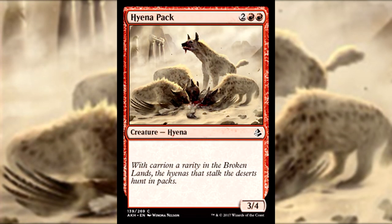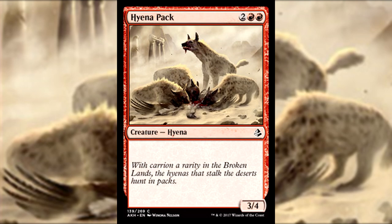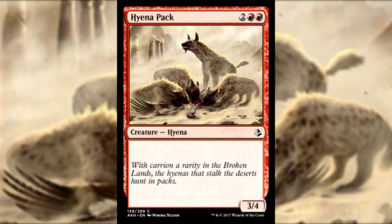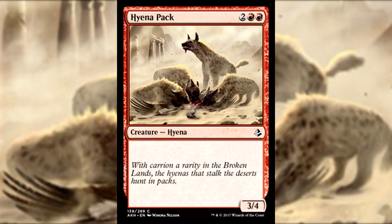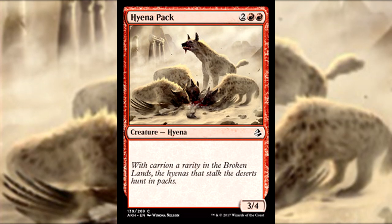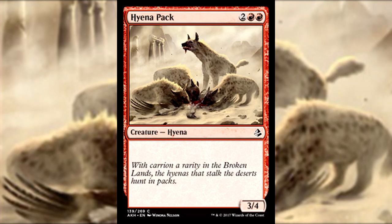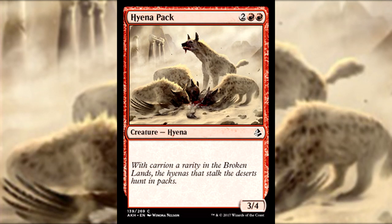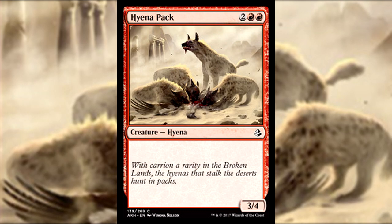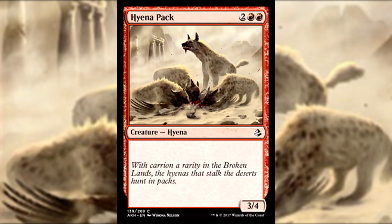Next we have Hyena Pack, a 3/4 Hyena for 2 generic and double red. Nothing really special here — no relevant card text and no key abilities, just a good old-fashioned 3/4. Not gonna find a place in standard unless we have some insane Hyena synergy, but it could be a solid pick in limited. Certainly not first-pickable, but potentially better than the smaller cards you'd see.